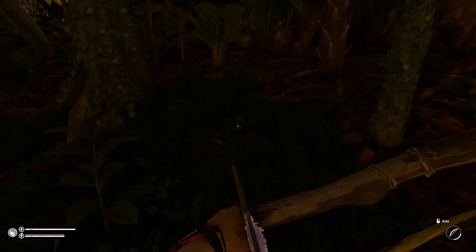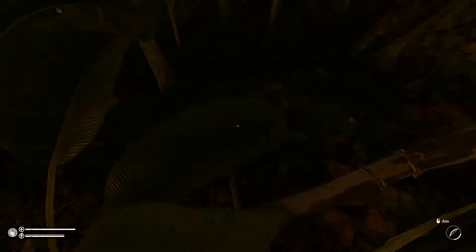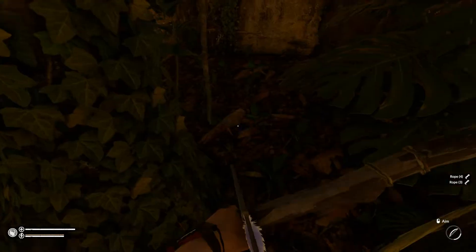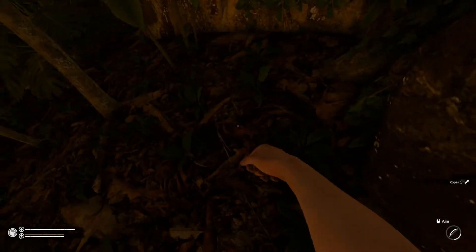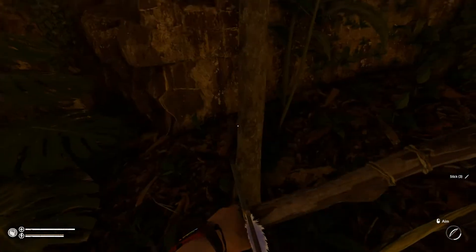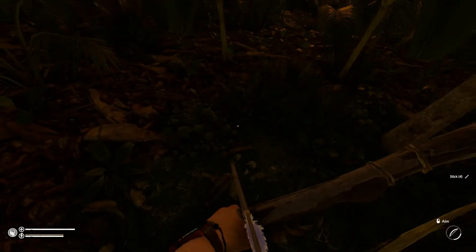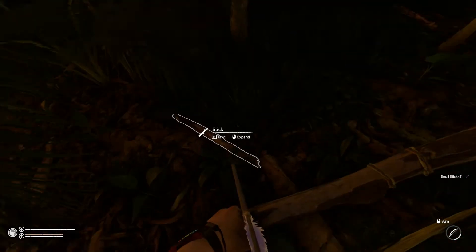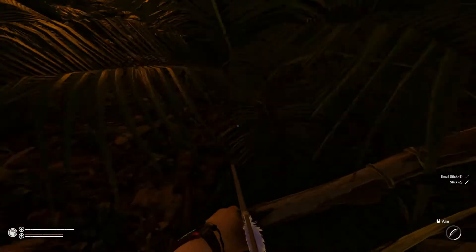We'll head back up here to where we cut down that tree — look for the tree stump. We're going to need about four ropes to make this one; I think we already had two on us, but we'll take that one anyway. We'll also pick up these small fat sticks to top up the firewood pile. So where's the long sticks that should have come off that tree? There's the stump — where did the long sticks go?